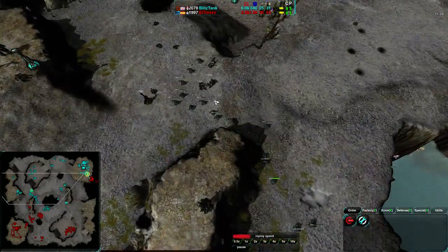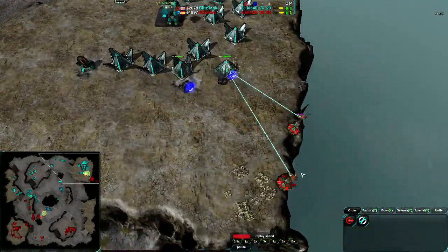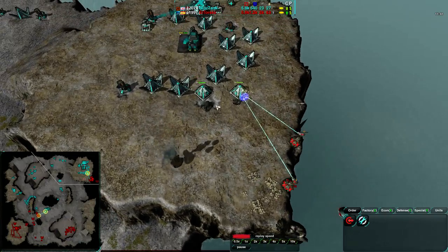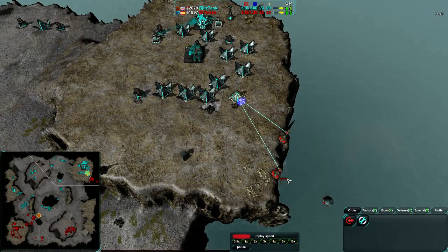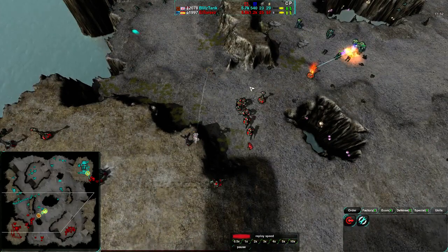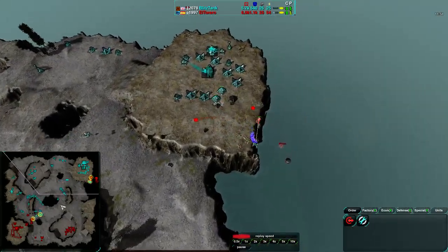El Torero is dealing with Puppies, not having a lot of units to do so. With the Lotus there's enough line of sight that everything is starting to get damaged. Power plants are getting closed up — not the biggest deal right now, but if El Torero jumped in he could deal a ton of damage. He's more focused on the north side of the map, with all his focus up there.